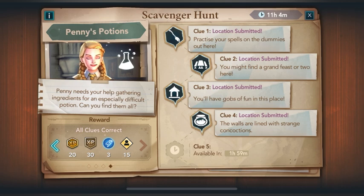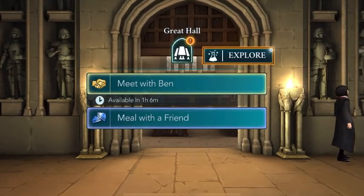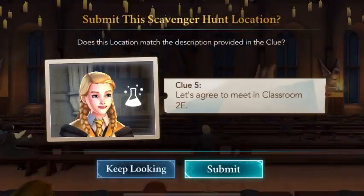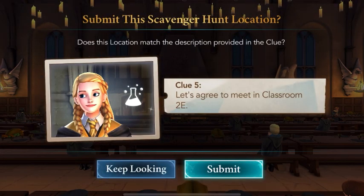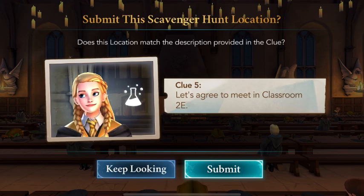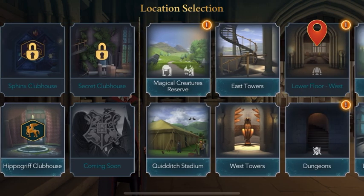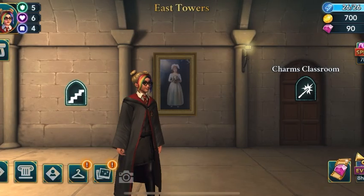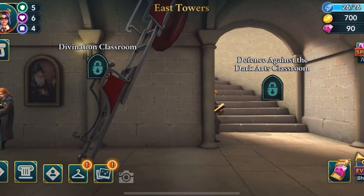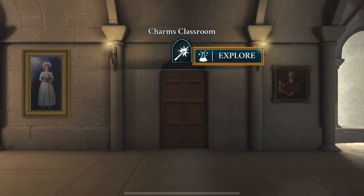Good morning! We're here for the fifth and last clue of the scavenger hunt. Clue 5: 'Let's agree to meet in classroom 2E.' Classroom 2E must be near East Tower. We have the Charms Classroom there. There's also Divination, but we don't have access to it right now. So we don't have many other options.